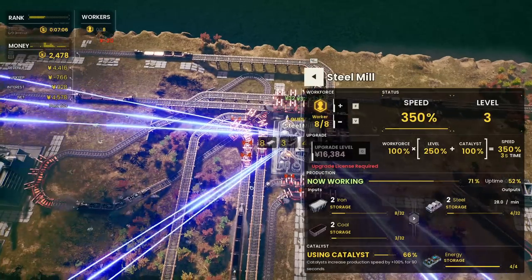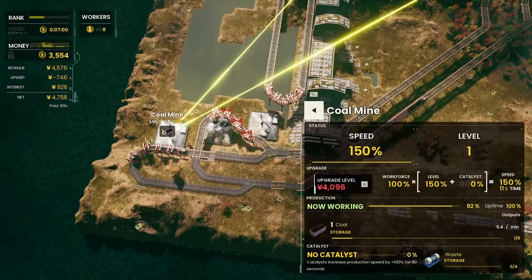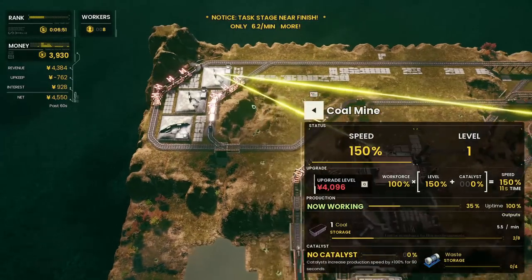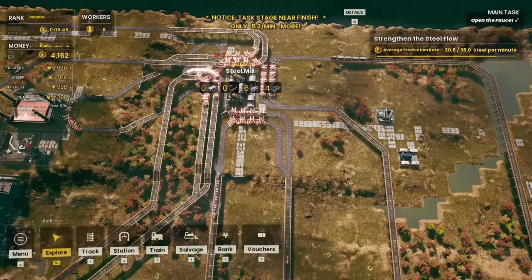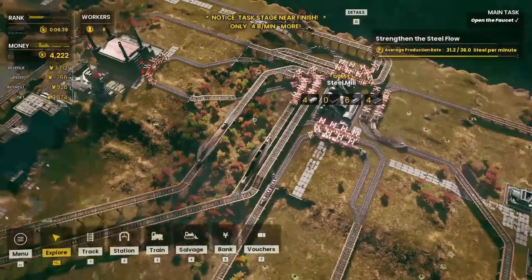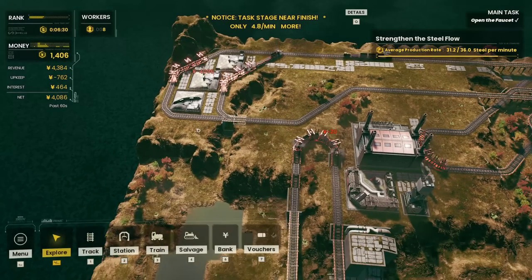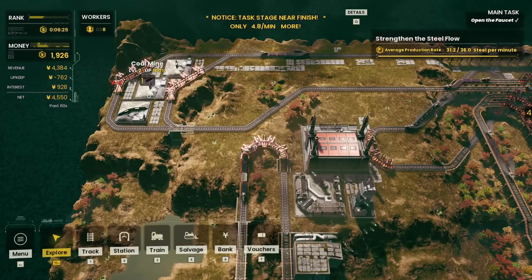The steel mill is not getting enough coal inbound, so we keep pushing upgrades. It's all about scaling up production as much as possible. At some point the trains will not keep up — that's the challenge of this location: figuring out how to get maximum throughput from what we have. We're now getting steel up to 31 per minute, which is pretty good — but coal is still the limiting factor and I'm not sure where I want to upgrade next.